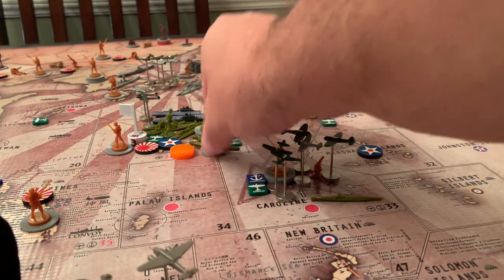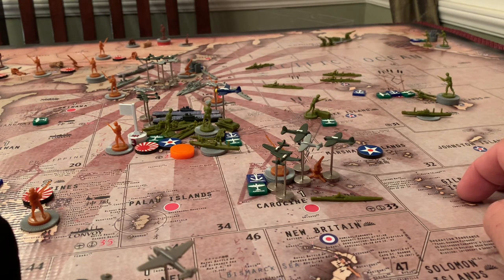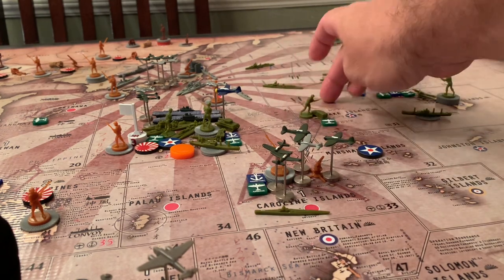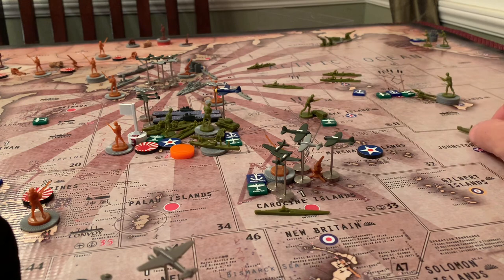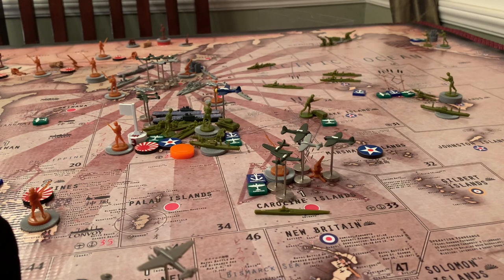Sea Zone 22 — three transports, a submarine, a destroyer, one cruiser, one battleship, two carriers; carriers have two fighters on one and a fighter and a tactical bomber on the other. Sea Zone 33 — a submarine. Wake Island — infantry, mech infantry. Sea Zone 24 — destroyer. Zone 16 — a destroyer. Zone 25 — two destroyers. Sea Zone 26 — two transports. Hawaii — five infantry and an artillery. Aleutian Islands — four AAs, two mech infantry. Western US — three infantry.